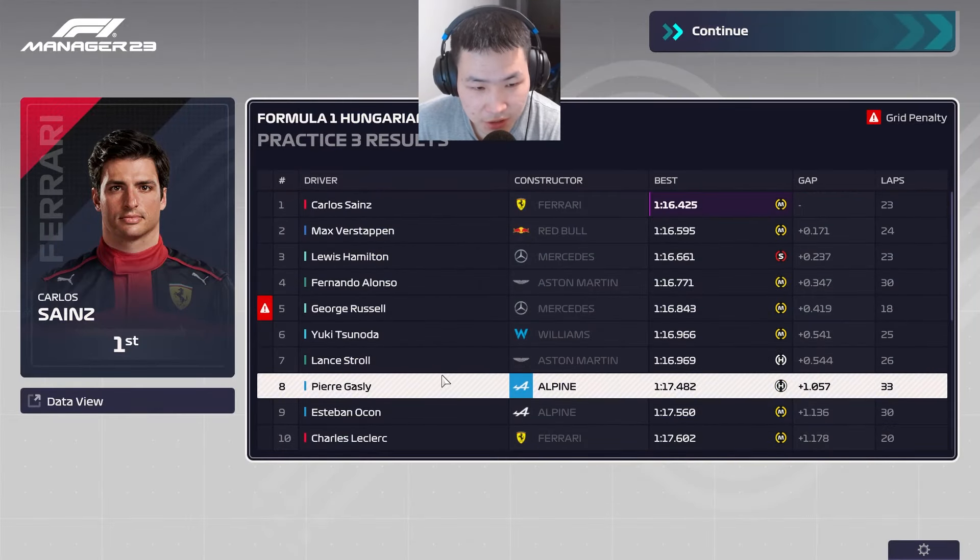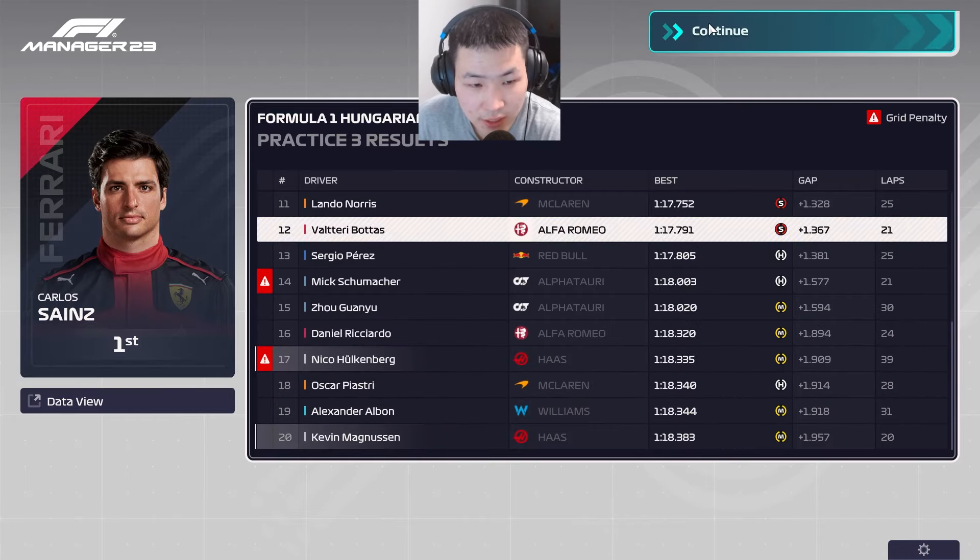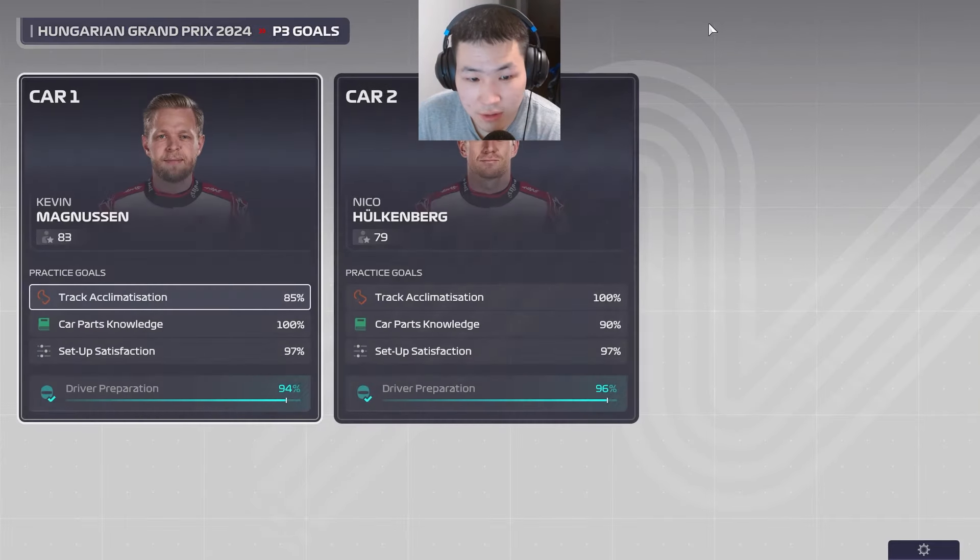We had some good practice sessions around the circuit — P17 and P20 for us. Hülkenberg is of course taking a penalty after the crash last episode. Let's jump into qualifying and see where these two guys place.